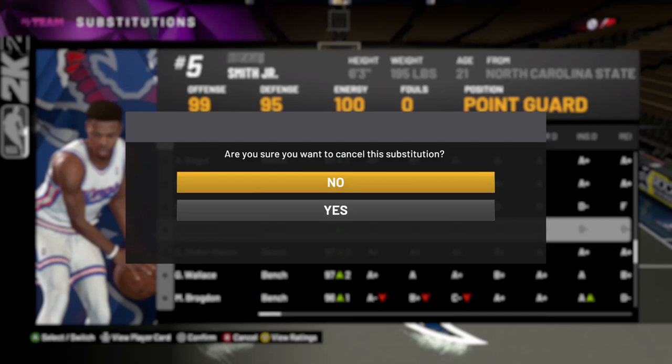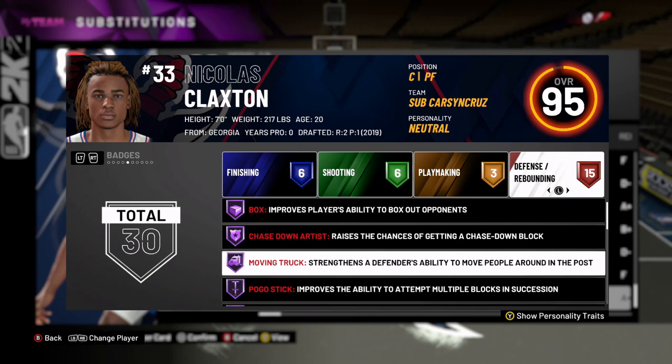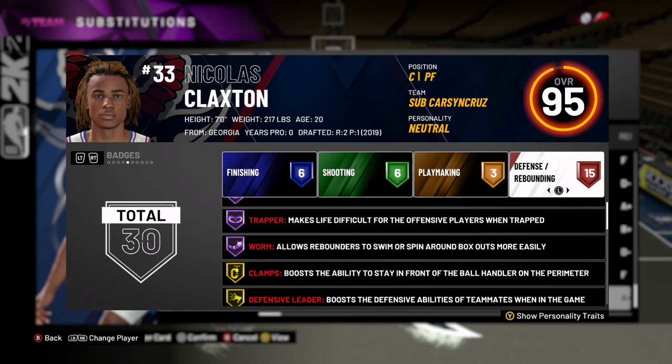Nicholas Claxton — obviously no quick draw. He's okay on finishing badges, not really great at anything except defense and rebounding. His rebounding is stacked and he's got Hall of Fame Chase Down. He might be the most underrated card we got today.